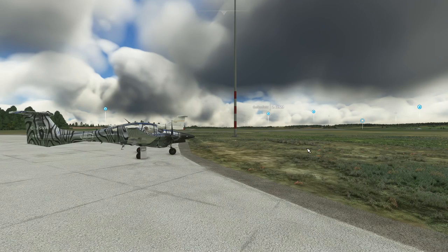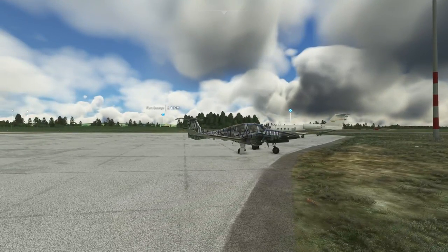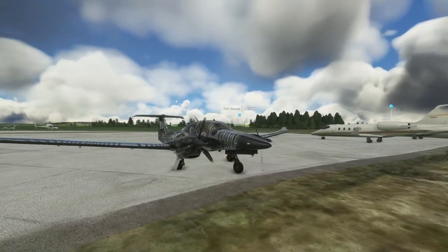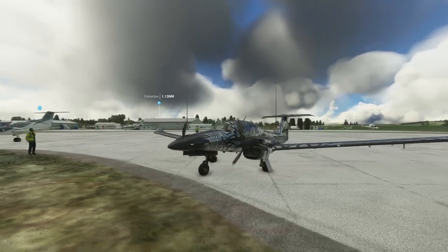Morning, good afternoon, good evening — BTC Simmer here. Today we're in Microsoft Flight Simulator 2020 at Inverness Airport. We're flying down to Dundee with our beautiful DA-62.